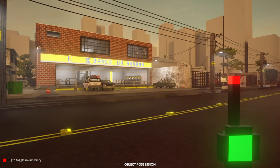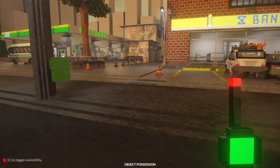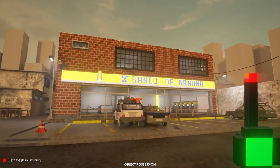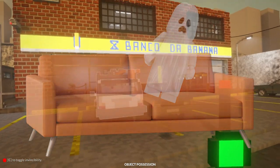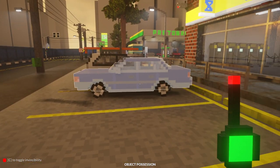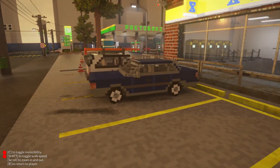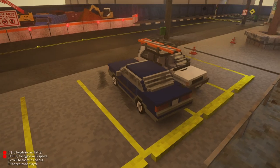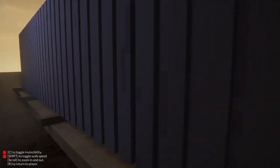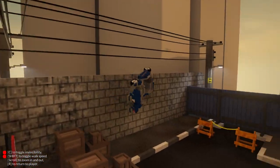Hello YouTube, Modal Gaming here bringing you guys another episode of Teardown, and yes folks we're back once again. Today we have probably one of the coolest tools in Teardown — this is called Object Possession. I have my little keypad here and I can click on any loose object, say this car, and boom — I now possess it. You're probably saying, 'well what do you mean, are you gonna drive it around?' — well, not exactly. If you just click the button you can actually send it flying across the map.